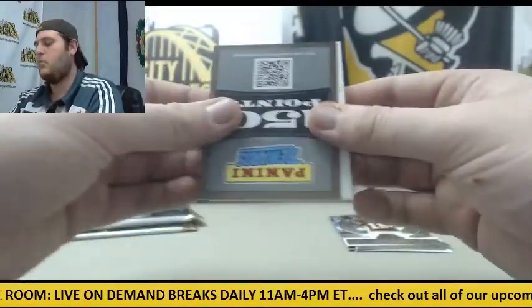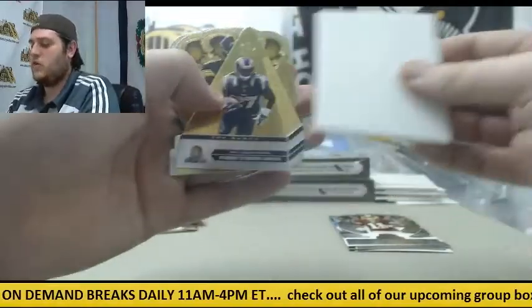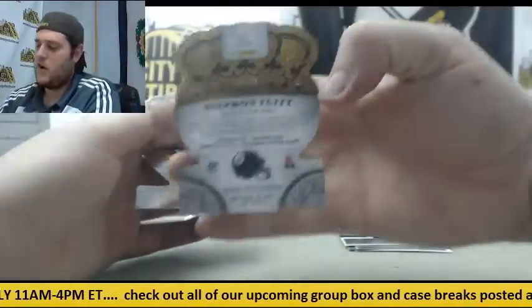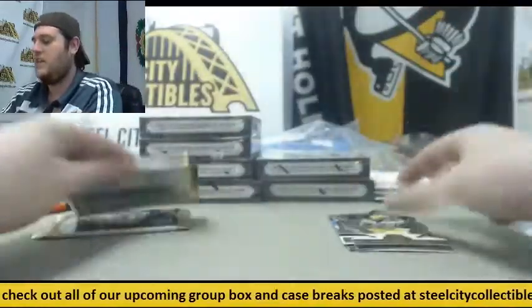Deshaun Jackson. More points. Decoy. Trey Mason. Stefan Tuitt rookie card out of 99 — $179 to 99. And Eddie Lacy.